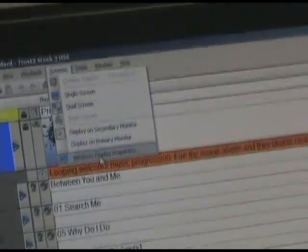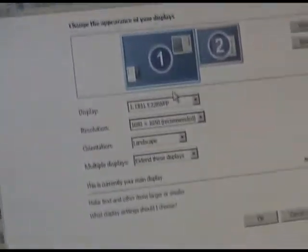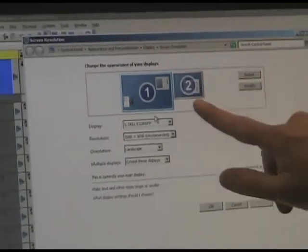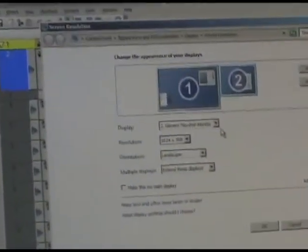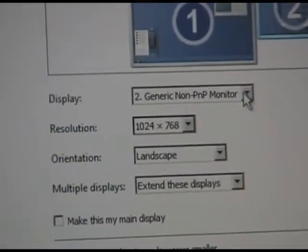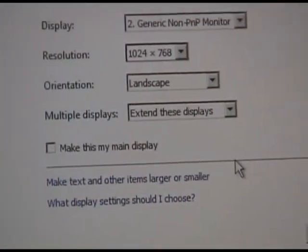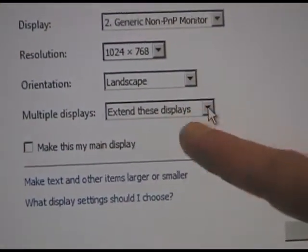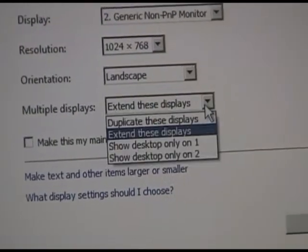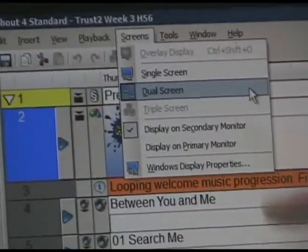Go to Windows Display Properties. This shows that the computer is connected to two monitors — this is monitor one, and monitor two is actually the screen. Click on monitor two. Here's what it should say: generic non-PNP monitor, resolution 1024 by 768, orientation landscape. The key setting is Multiple Displays: Extend These Displays. If it doesn't say that, click it and then click OK. At that point, come back to Screens and make sure it says Dual Screen, Display on Secondary Monitor.